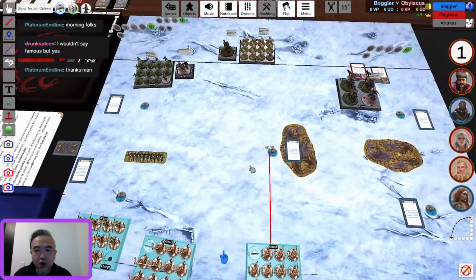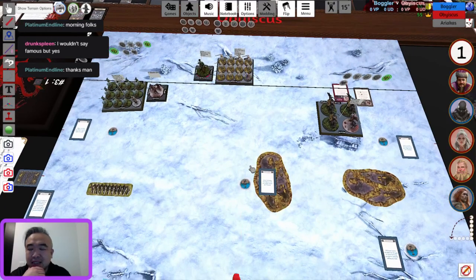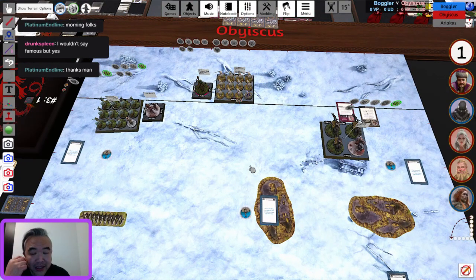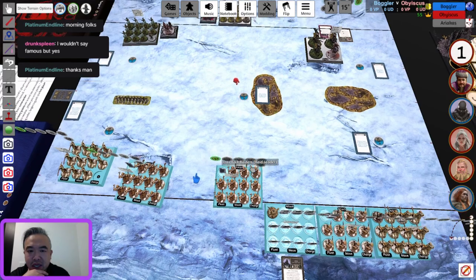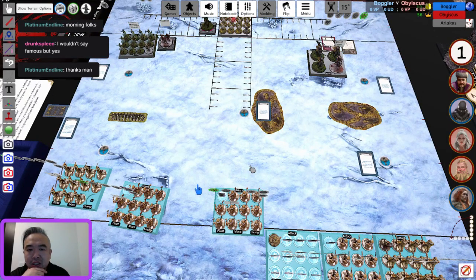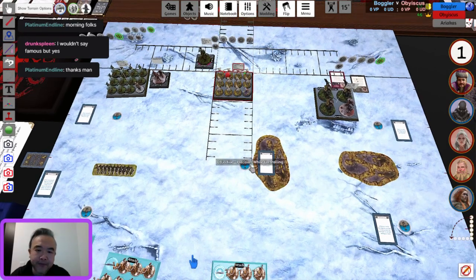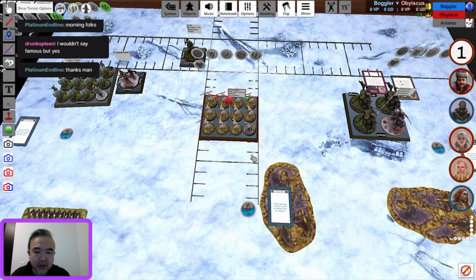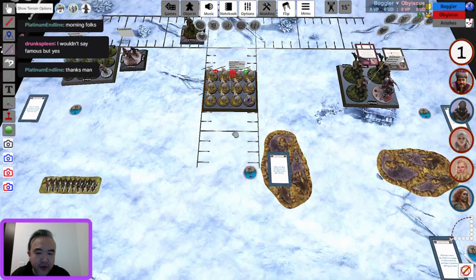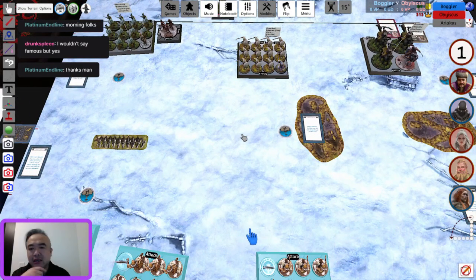The Pikemen should just march forward — there's no real ranged threat to worry about, he just wants to contest the center. With a 10-inch move he's pretty much easily on the objective, whereas with an 8-inch move it would have been dicier. He's moving very tentatively though — I think only seven or eight inches. I would have gone all the way forward. With Mance on a potential corner objective, you can't afford not to put Greyworm on an objective — Boggler will for sure score three, and Obiscus will only score one because Freedmen are not going to hold an objective.